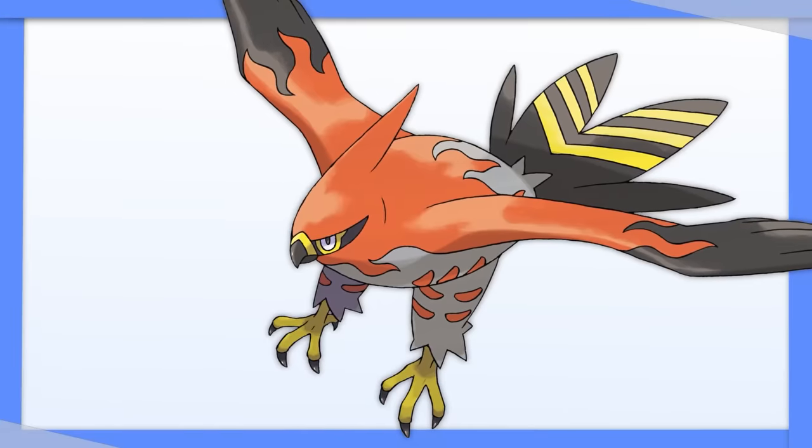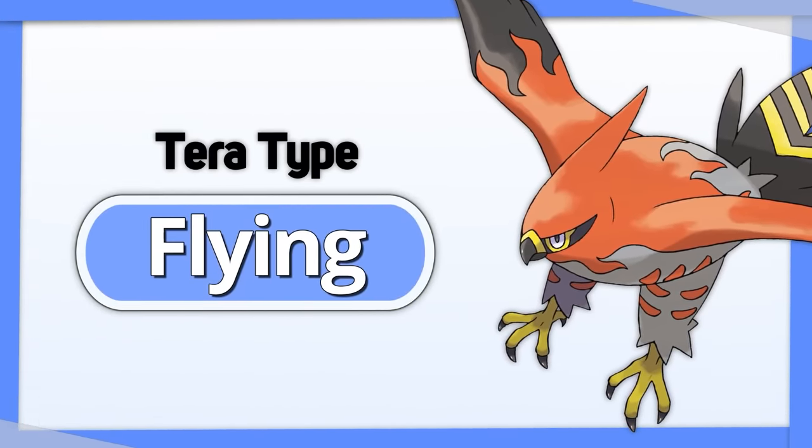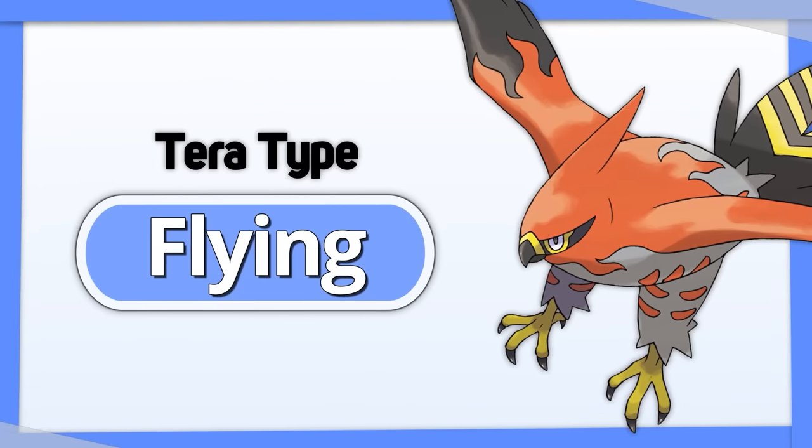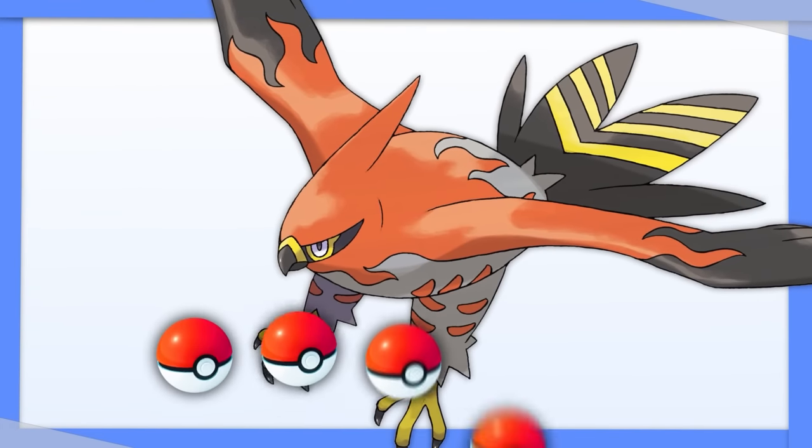Talonflame has two choices: improve its coverage with Tera Grass, or improve its offense with Tera Flying. I like Tera Flying more personally, since it doesn't require Tera Blast, but the choice ultimately depends on the rest of the team.